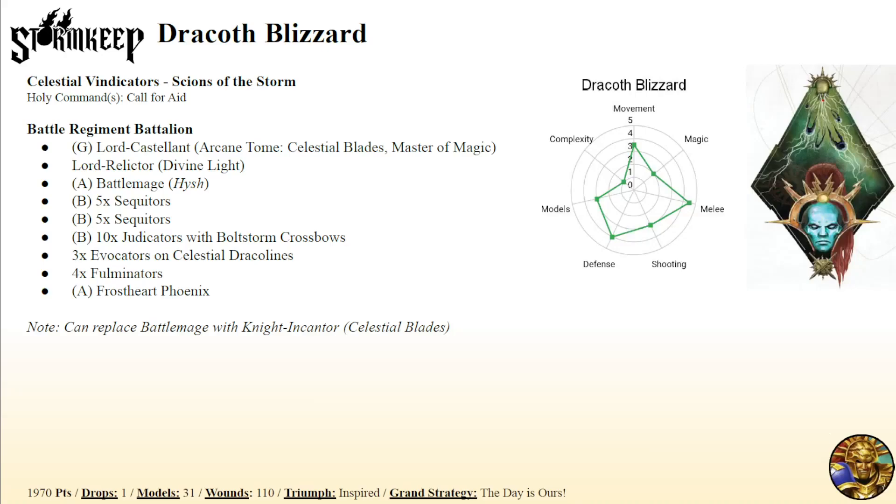In the Dracolid Blizzard list, there's a unit of four Fulminators and three Evocators on Dracolines. This list wants to move the Fulminators with a Phoenix, Castellant, Relictor, Battlemage, and Crossbows into the middle of the board and force the opponent to engage on top of them. The problem tactically is that leaves very little aside from that engagement, since all these pieces support the Fulminators. The Evocators on Dracolines are the thing that can split off and do things on their own — that's how they fit very nicely into this particular style.